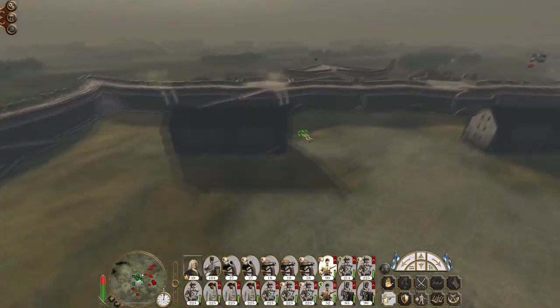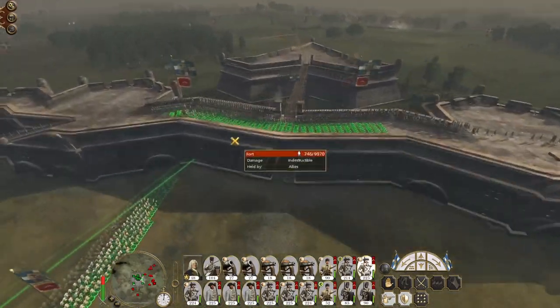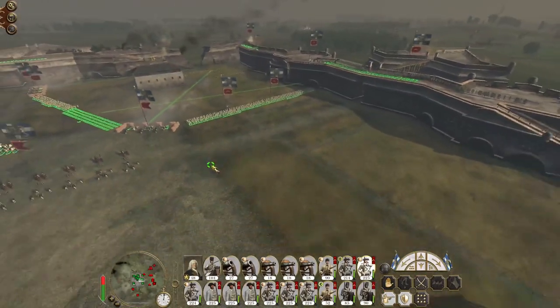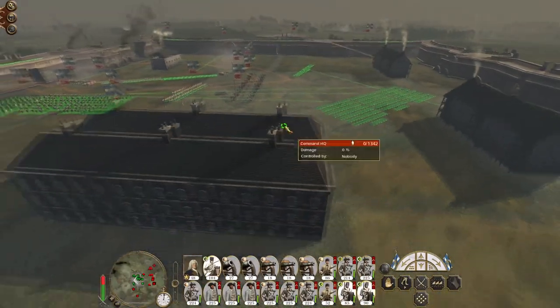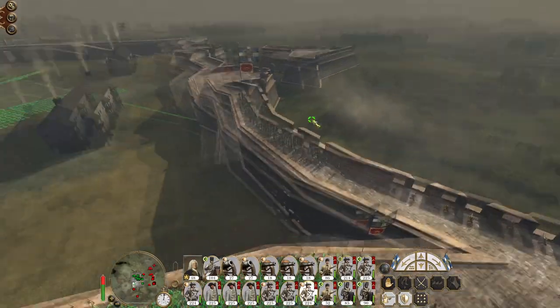These men don't need to guard that section of the wall either, so they can come down here. Our entire defensive position then shifts.